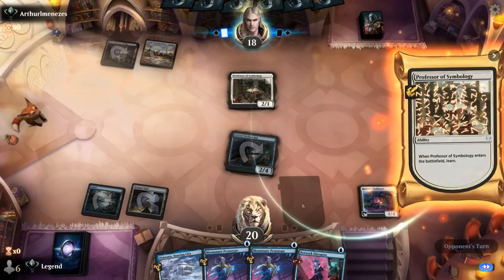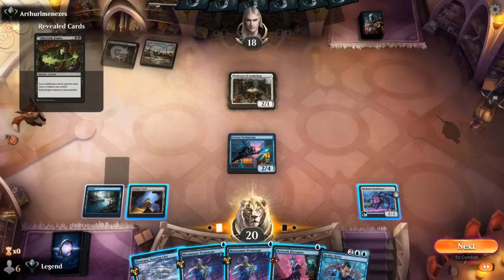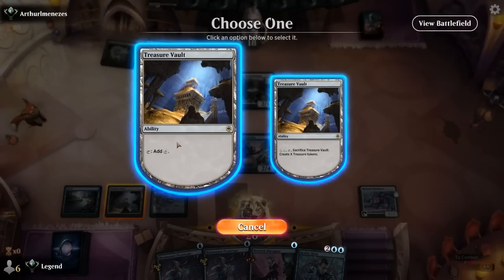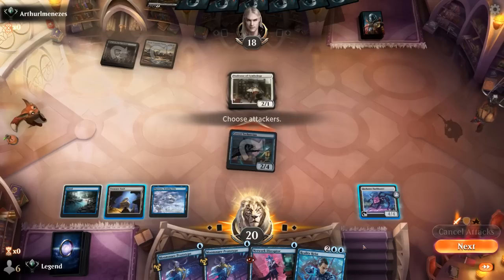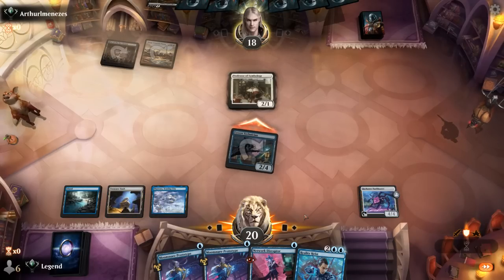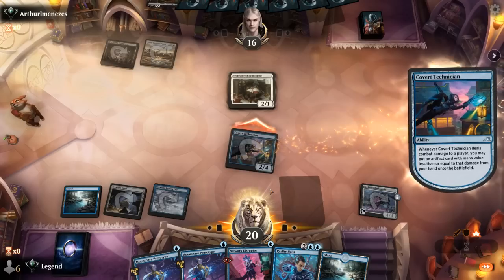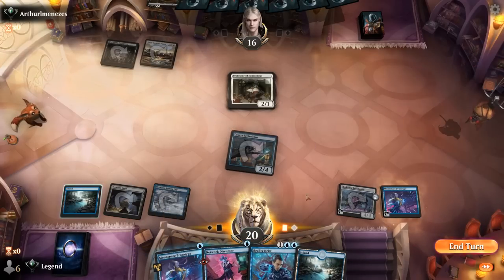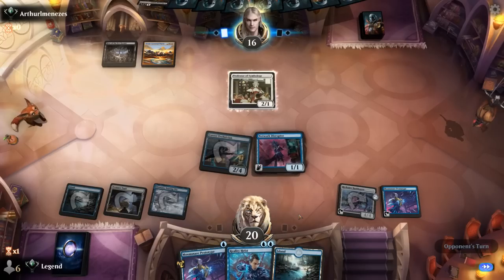Opponent is Black-White with a Professor of Symbology — they'll have to maybe chump-block the Technician if they don't want us putting stuff in play for free. The plan: draw with the Bankbuster first in case I find something more expensive to put in play with the Technician. Opponent takes the hit, so I'll draw. The land is fine, and I can put a Disruptor or Prototype into play. A 2-mana Reality Heist is coming up, which is exciting.